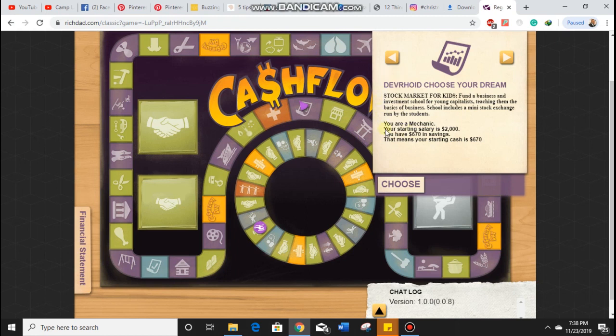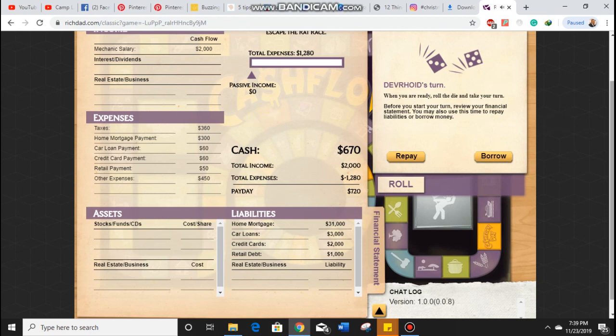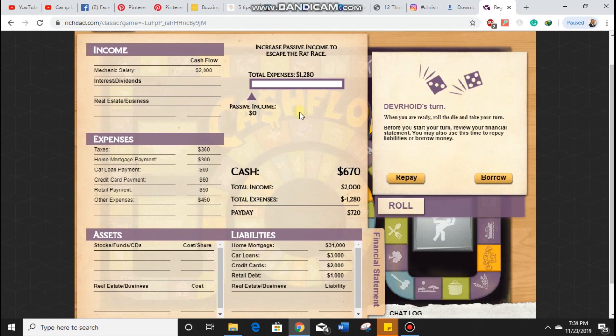For this simulation, you can see that it's already preset with my profession as well as my starting salary and the amount I have in savings. For a more detailed view, you can select the financial statement right here and it will give you a full idea of what our financial position is. So I'm going to click choose here and assess my financial position by looking at my personal financial statement. You can also download an Excel or PDF version of this sheet from bestyoupro.com, and the link to that will be in the description below. Our income currently is derived solely from our job, which is that of a mechanic.